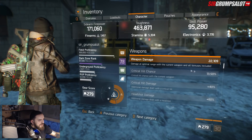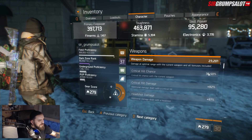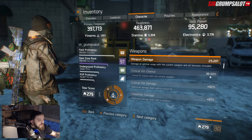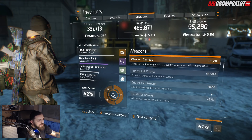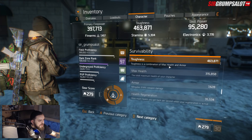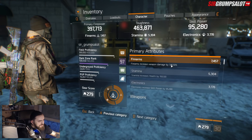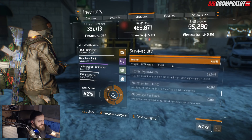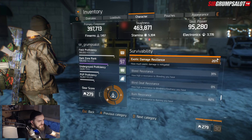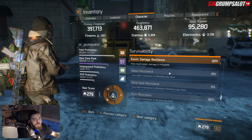In total on our main damage-dealing weapon we have 38.5% crit chance as an opener, 82% crit damage, 87% headshot damage. We also have 20% exotic damage resilience on this build, which helps survive grenades, stickies, Predator, and everything else.